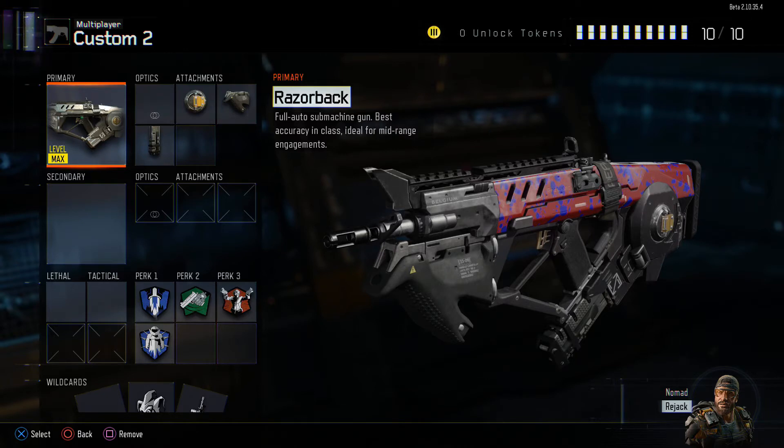The gun you want is the Razorback. You're going to want all attachments unlocked. If you don't, then you're going to want them because what I'm about to show you is awesome. I dropped 50 to 100-plus kill games with this gun.